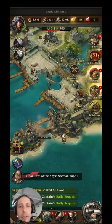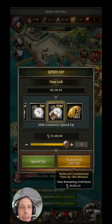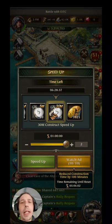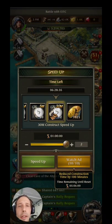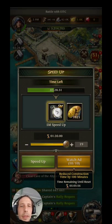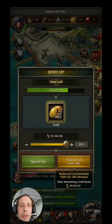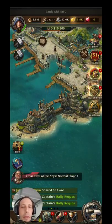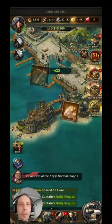It says six hours 28 minutes. About speeding stuff up - these are construction speed-ups, those are general speed-ups; they can speed up just about anything that could be sped up, other than attacking ships and things like that. So I'll speed this up - going to spend some gold - and boom, now we're up to level 10.